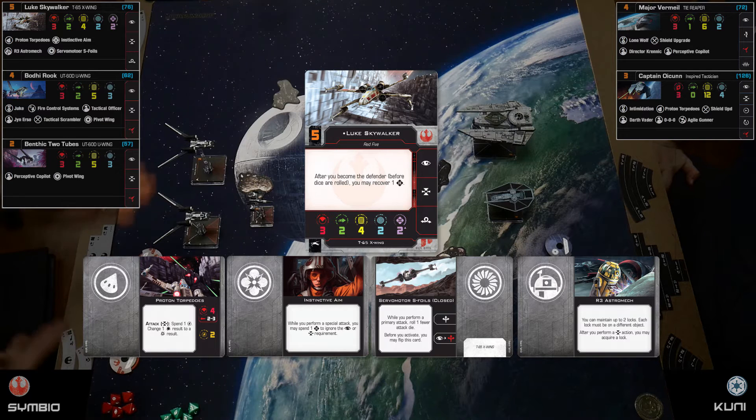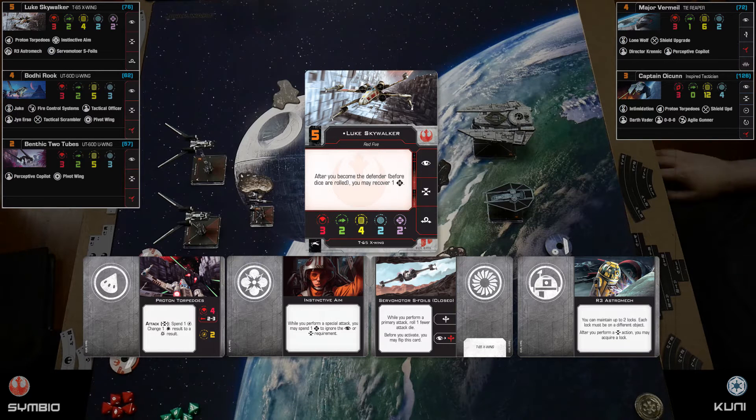Luke's main ability: after you become the defender, before dice are rolled, you get to recover one force token. He uses force tokens to attack and defend. He's also got Instinctive Aim, so when he performs a special attack — my proton torpedoes — I don't need a target lock; I can use a force charge to ignore the target lock requirement. Proton torpedoes give four dice, range two to three.